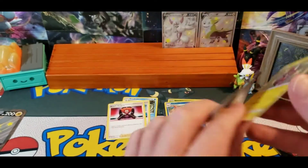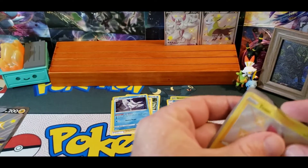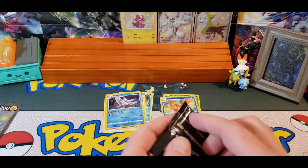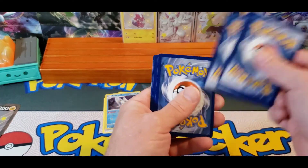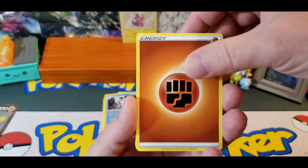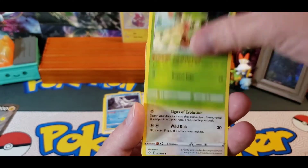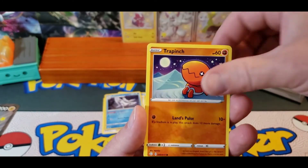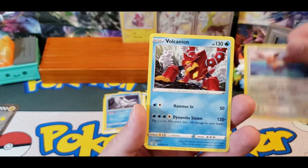Wasn't the Shiny that was all messed up. Alright. Code Card and the final pack out of this Bolton V-Box. We've got Fighting, Rusted Sword, Ball Guy, Thwacky, Eevee, Weasel, Yanmaw, Trapinch, Nickit, Reverse Eevee, and a Volcanion.